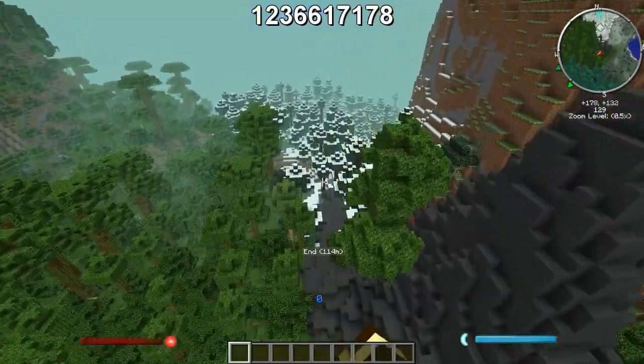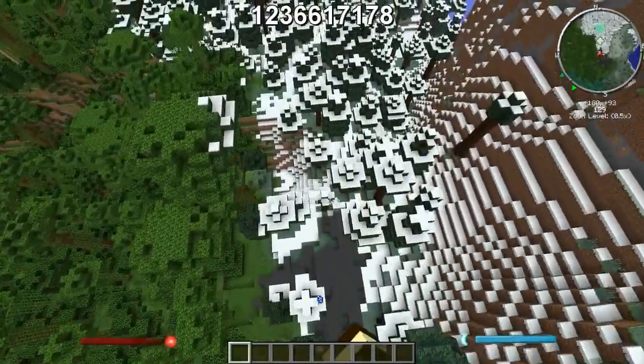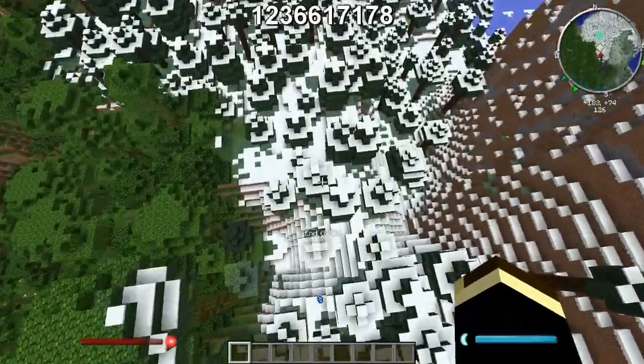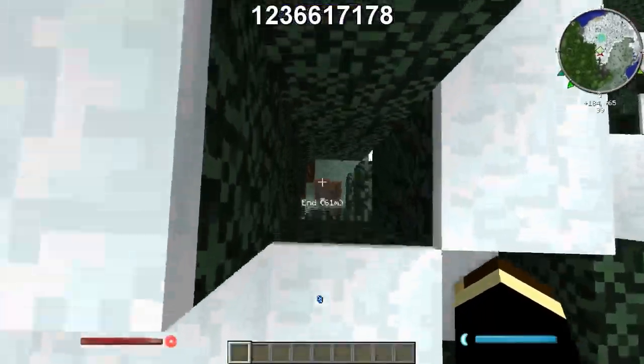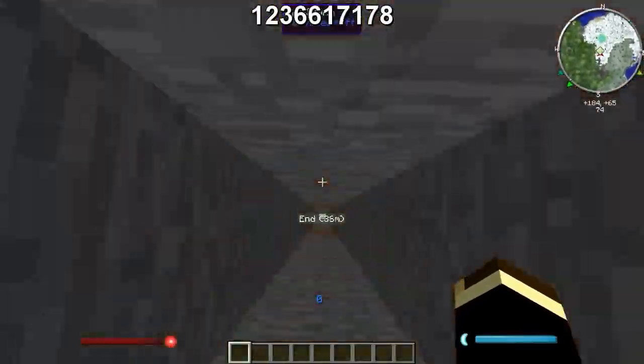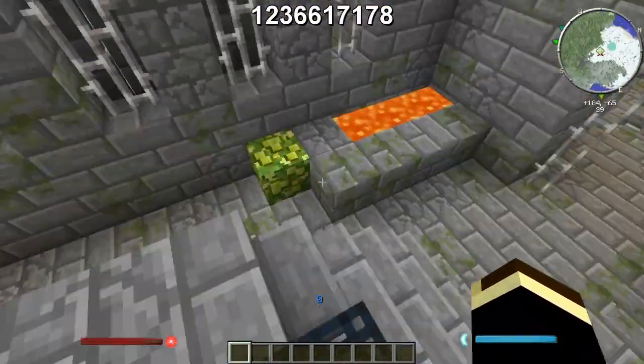Right over here next to spawn, as you can see, it's marked as the end portal. The coordinates will be in the description, of course. Then I come down here — typical end portal. You got two ender eyes.